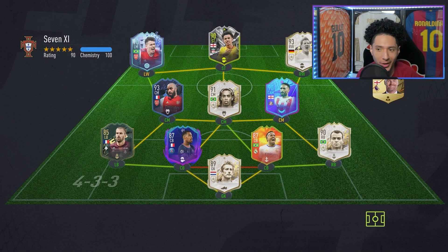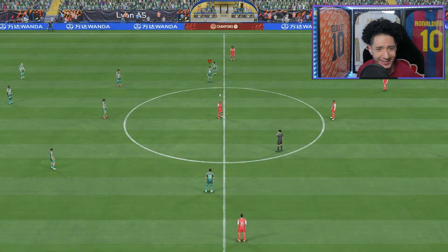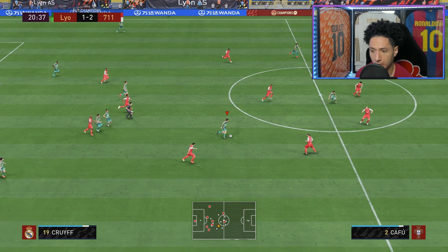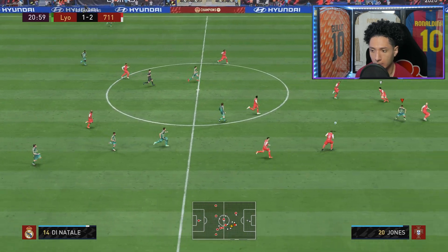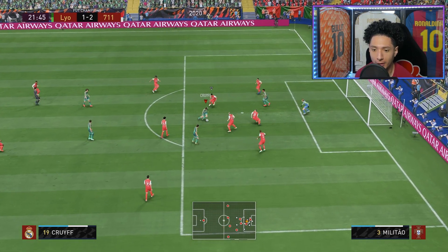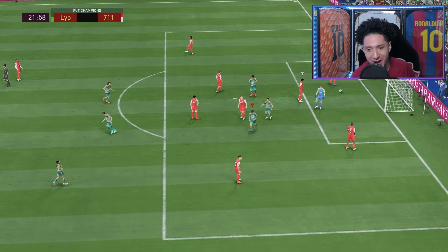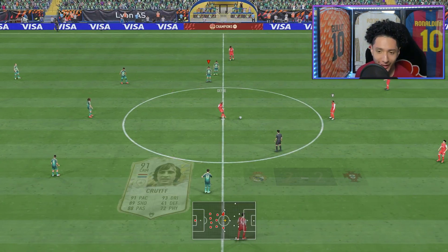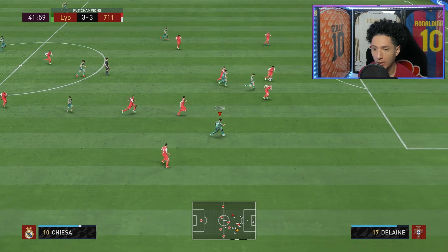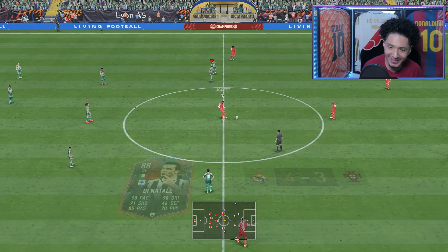Alright, next opponent — 7XI. Oh, he's got Dino, he's got Schweinsteiger. Perfectly weighted pass to Kessie — oh man, he's got the vision! Look at that dime to De Natali, and then back to Cruyff. Oh baby, penetrating that defense — how many was that, seven-v-two? Let's get it — oh, make that run, yes sir! Perfect — boom! What a play, we're making the comeback once again.